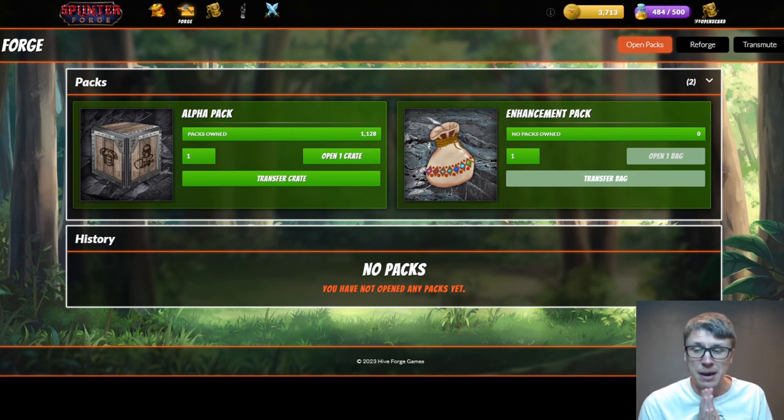From 250 packs, we are expecting to get 10 legendaries and 20 epics per 100, so 50 epics total. So 50 epics and 10 legendaries is our expectation. There's only 10 different cards we can get, but those 10 cards repeat in each rarity, so there are basically 40 cards in the set right now for the alpha crates.